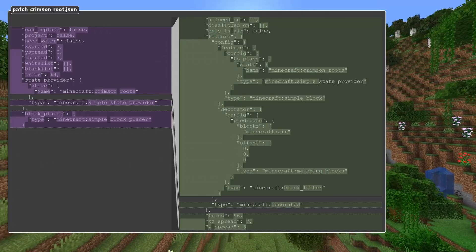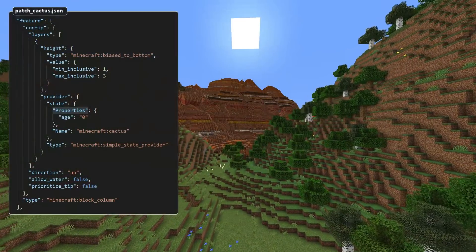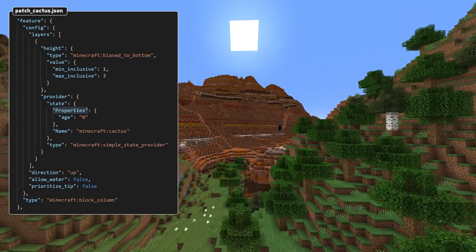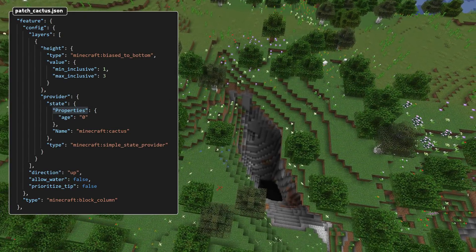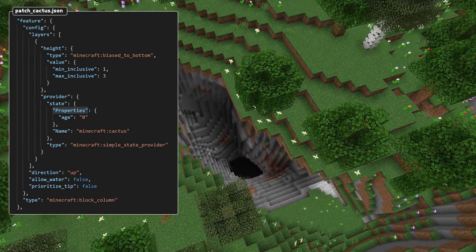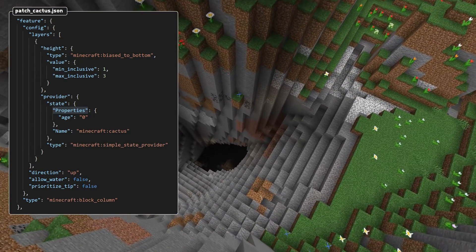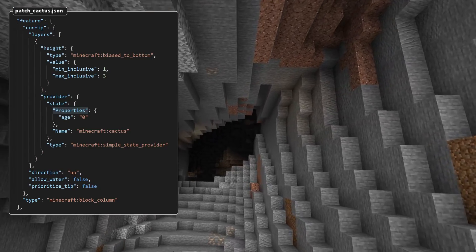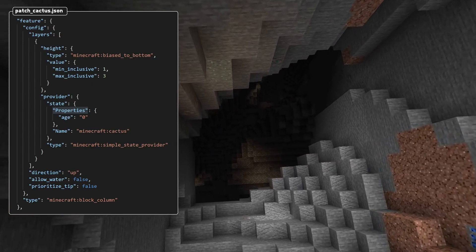The whitelist and blacklist fields have also been renamed to allowed_on and disallowed_on. The growing_plant feature has been replaced by block_column and has been generalized. A block column is a feature that moves in a specified direction from the origin and places any number of layers, where each layer has a height determined by an int provider and a state provider giving the state to place. The block column also has an allow_water boolean property and a prioritize_tip property. If prioritize_tip is true, when there isn't enough space to place all of the layers, the layers will be cut off from the bottom of the column; if false, layers will be cut off from the top.